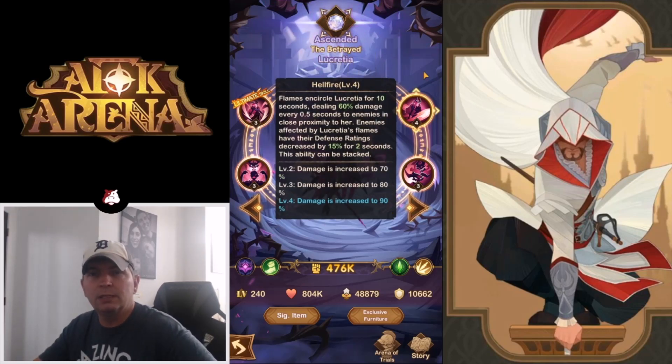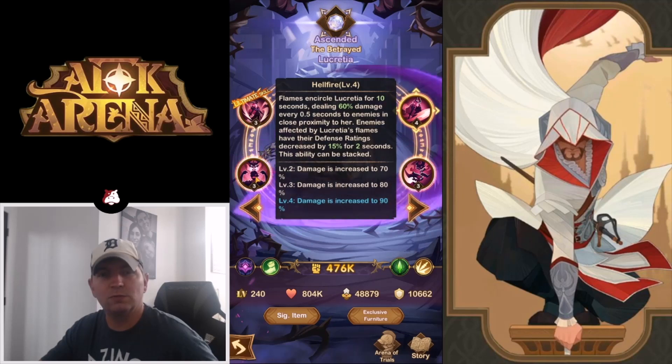Hellfire: flames encircle Lucreta for 10 seconds, dealing 60% damage every 0.5 seconds to enemies in close proximity. Enemies affected by Lucreta's flames have their defense rating decreased by 15% for two seconds — the ability cannot be stacked. So when she has this ability up, the 15% defense reduction is a pretty significant debuff. Not only is she the ranger class, which is very powerful in itself, but the defense reduction is similar to what Laika does with the defense break. Laika's is 25%, so Lucreta's is only 15%, but it still brings meaningful defense reduction.